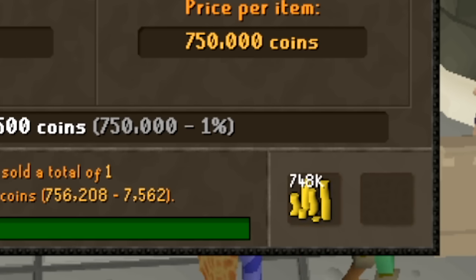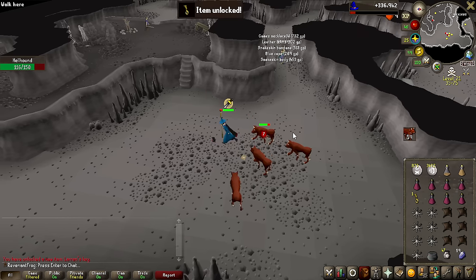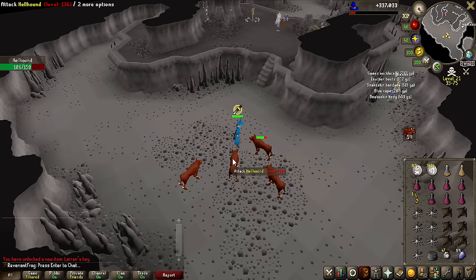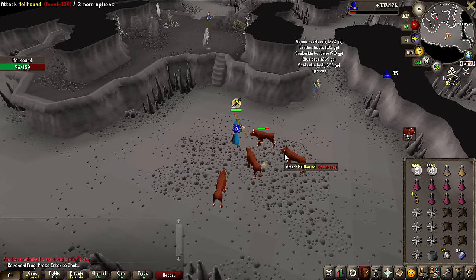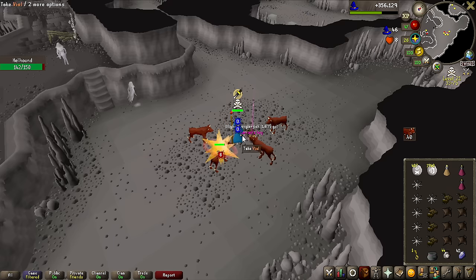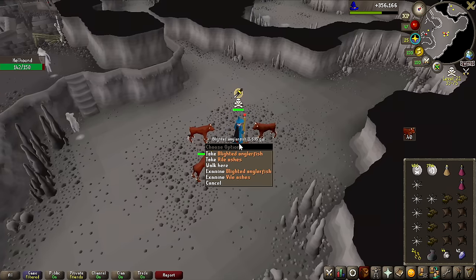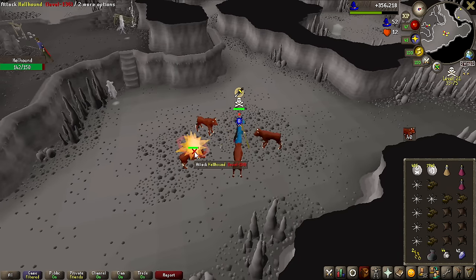You know what this is right here? That is around 4,000 death runes to train magic with. The first Larran's Key of the account! I'm going to save up all of these in this video as I'm going to be doing a lot of Wilderness Slayer. It's going to be super interesting to see how many I can collect and open at the end of the video, and I'm going to be risking all of them in one run — so if I die, that's going to be tragic. Already a second Larran's key, not that deep into this task.